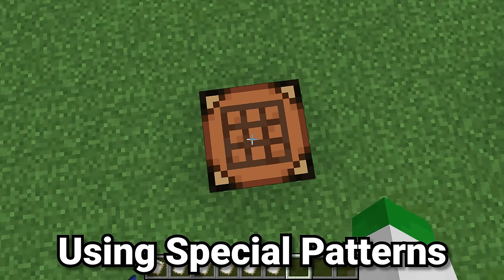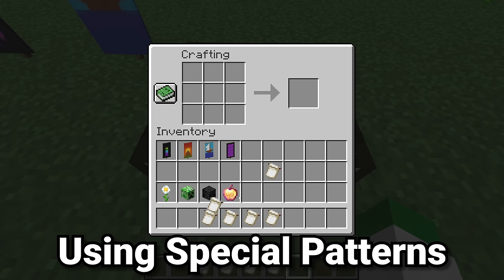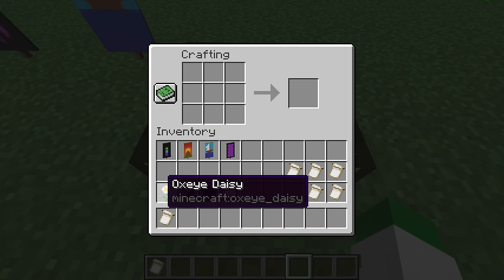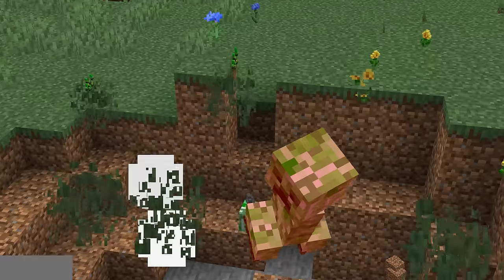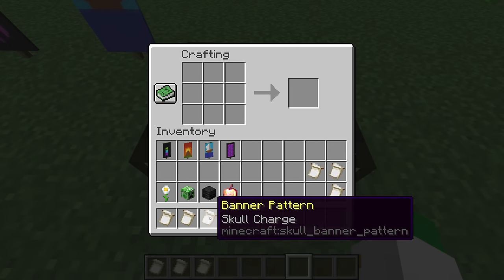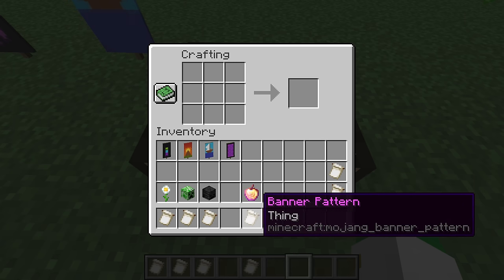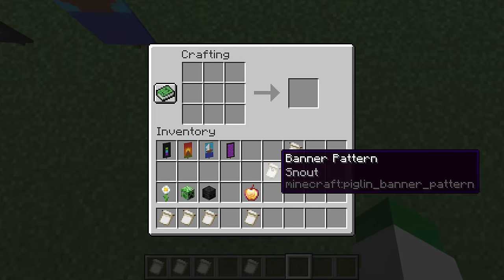Not all banner patterns are there by default — some you have to make. Those are the flower charge, the creeper charge, the skull charge, the thing, the globe, and the snout. The flower charge is made with an oxeye daisy and a piece of paper. The creeper charge is made with a creeper head and a piece of paper, making it very difficult to get. The skull charge uses a wither skeleton skull and paper. The thing is made with an enchanted golden apple and paper. Globe is bought from master level cartographer villagers, and snout is only found in the piglin bastion.